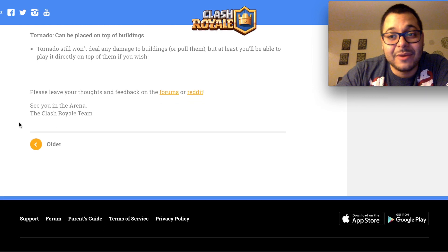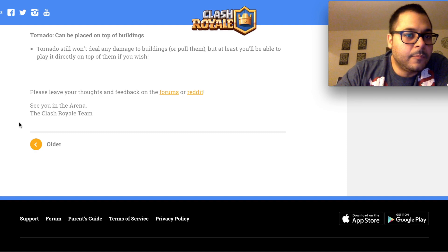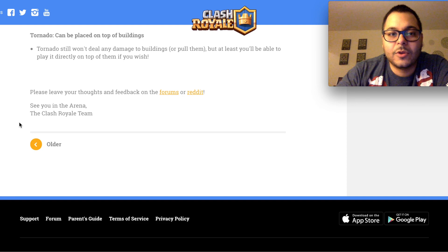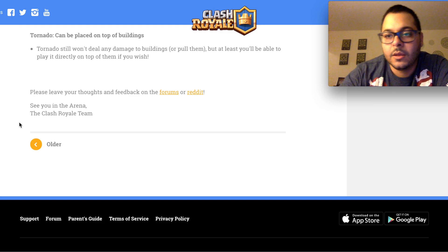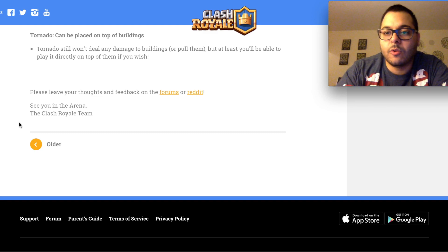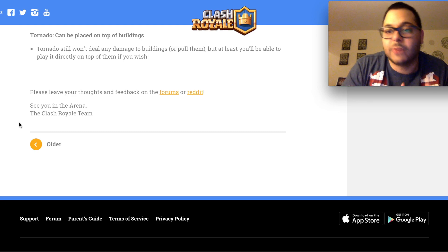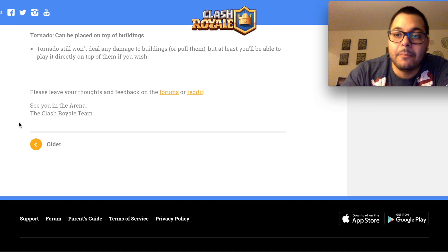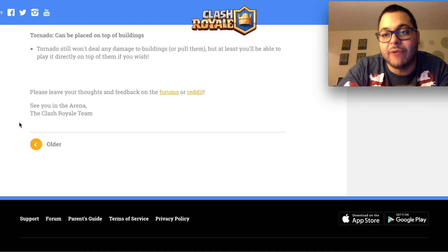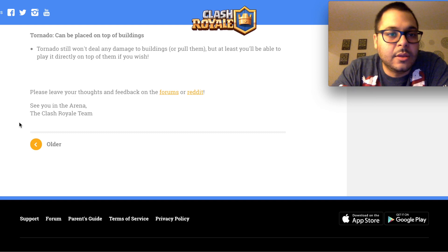I like this next one because of my recent Sparky Tornado Executioner deck — check out the 'Chasing Tornadoes' video. Tornado can now be placed on top of buildings. It's not going to damage or pull the building, but you'll be able to place it on top of them. So if you see a furnace, you can place a tornado on top of it and group up everything in the area, plus those little fire spirits right as they're coming out. It also allows you to place the card in a much tighter radius so you can really grab what you're trying to pull into one spot.